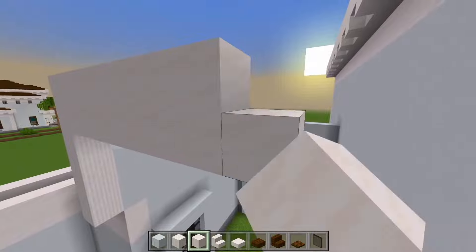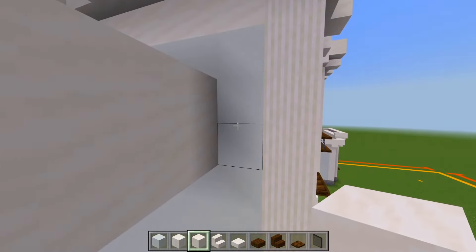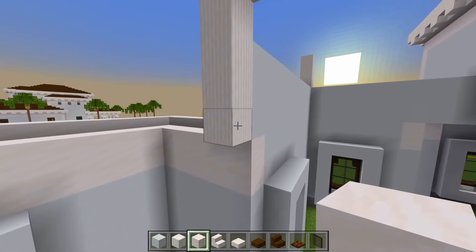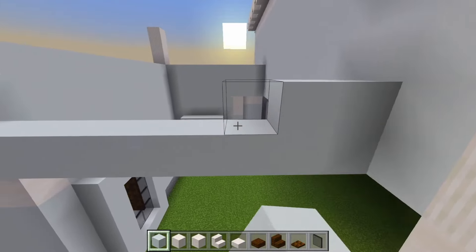And as I mentioned, we are now just one space of white concrete away from this corner. Then let's go all the way down here at the bottom of the pillar and fill the rest of this in with white concrete.